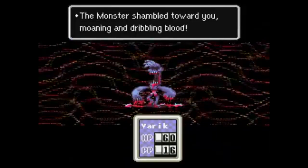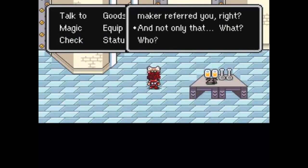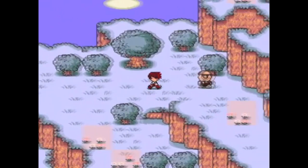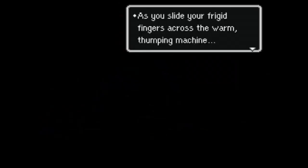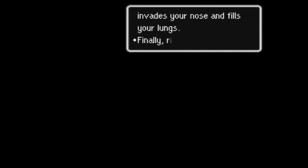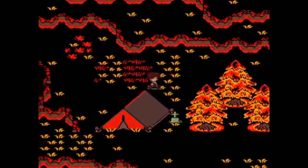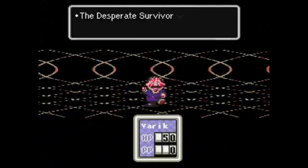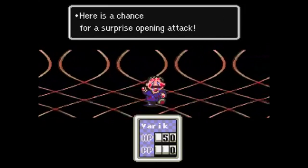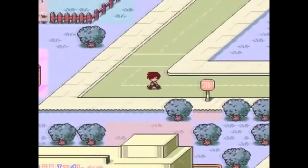Last but certainly not least, we have the infamous Earthbound Halloween hack made by Toby Fox, otherwise known as the guy who later went on to make Undertale. If you enjoyed Earthbound and Undertale, I'll just say it's interesting and leave it at that. This ROM hack — I'm not even sure what to say because I don't want to spoil anything. I'll just say it's super messed up. You play as a bounty hunter who has to track down a monster who killed and ate this girl's parents, and you come across all sorts of horrifying stuff. It takes place in a timeline where the four Earthbound characters did not succeed. This ROM hack is very crude, but you gotta check this one out.